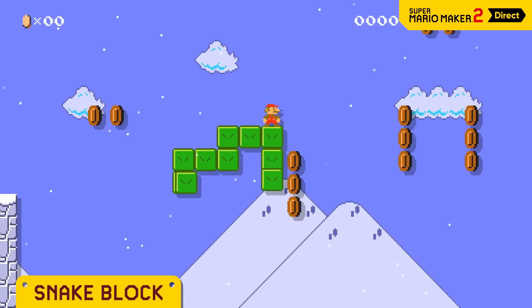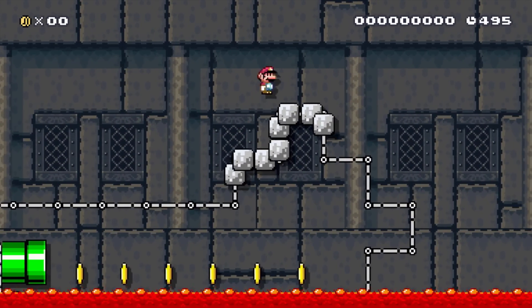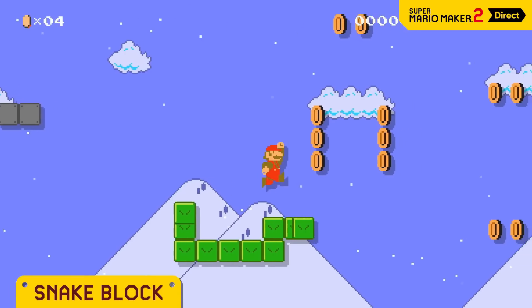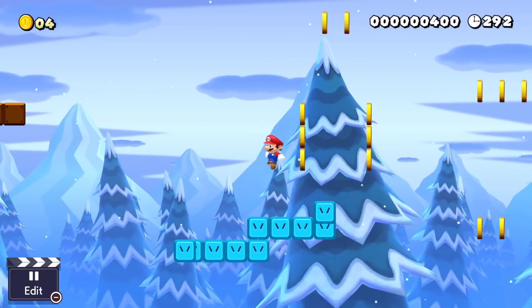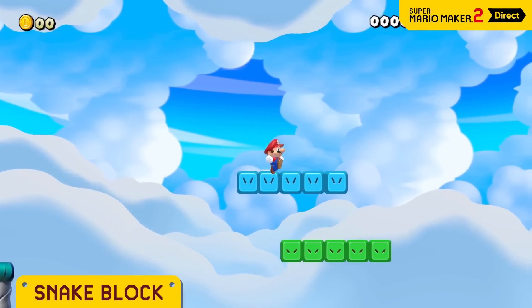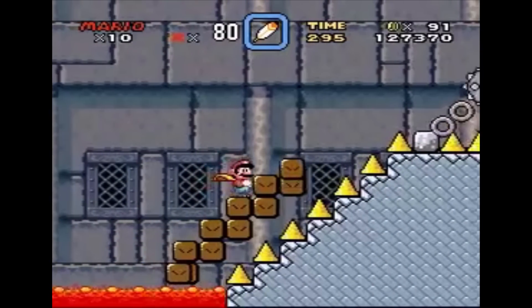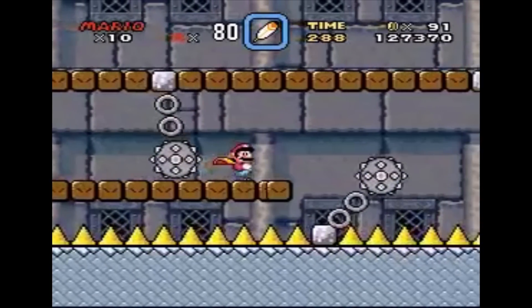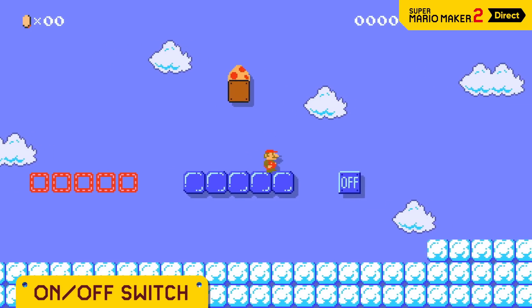Snake blocks — while technically possible in Super Mario Maker — required a really elaborate setup to make work, and were honestly quite limited. With Super Mario Maker 2, you'll be able to predetermine a trajectory and build obstacles around it, which opens a lot of possibilities. You can even control the speed and length of the snake blocks, making classic levels from Super Mario World now completely possible. I cannot wait to see what creators do with snake blocks.